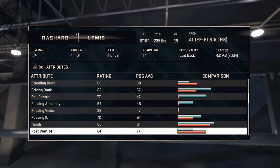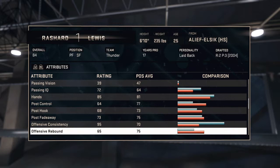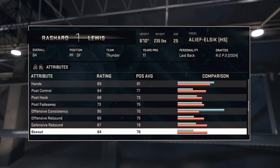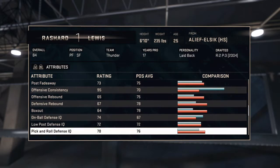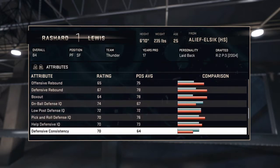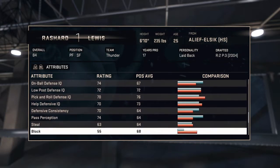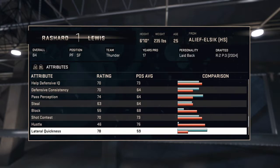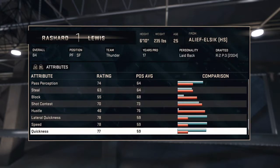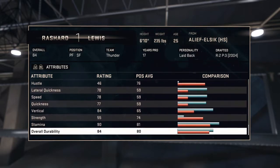Take a look at the rest of the stats: 85 hands, post fade 73, offensive consistency 95 of course for the Onyx Card. Not too many other good stats to point out. Okay speed 78, 84 vertical, 90 stamina, 84 overall durability.